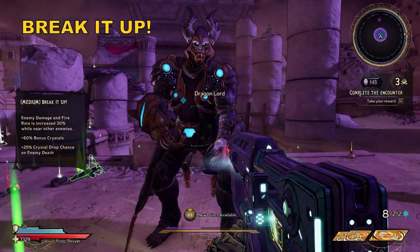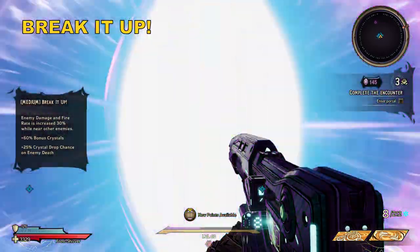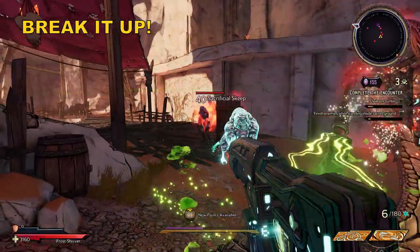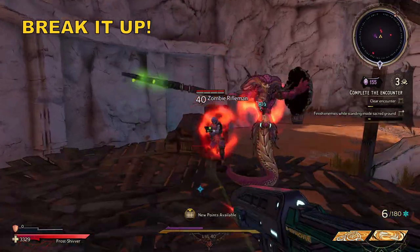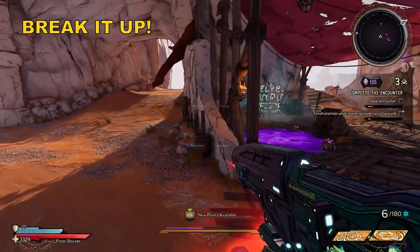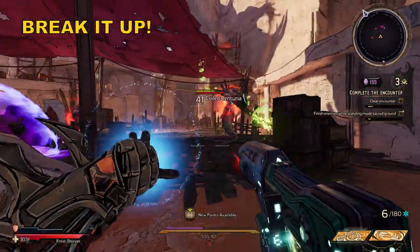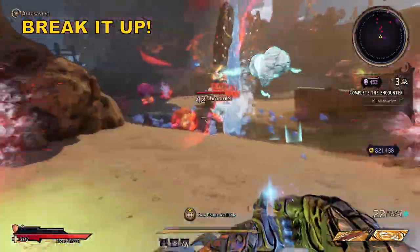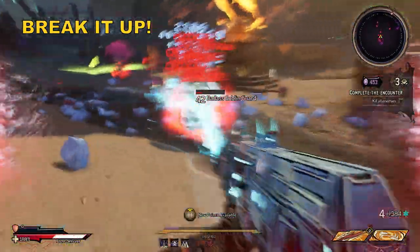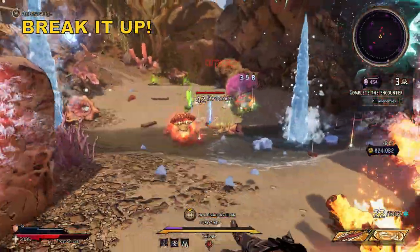Up next it's Break It Up, another medium curse. This one causes enemy damage and fire rate to be increased by 30% while near other enemies. You can tell when enemies are affected through the glowing red aura surrounding them, and you'll see it affect close-ranged enemies more than others as they often hunt in a pack. Increased damage is the main one to watch for, as only a few enemies can take advantage of the added fire rate. It does make getting close a little riskier, but you'll often still survive that first hit, which causes this curse to have less of an effect.